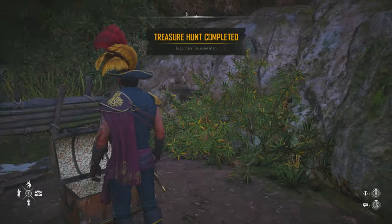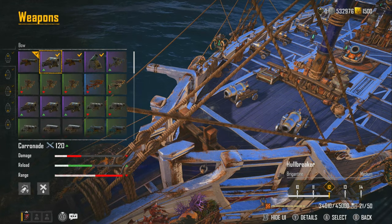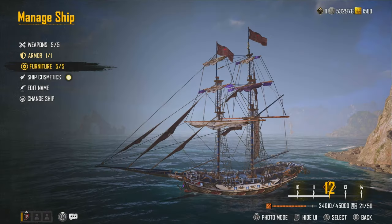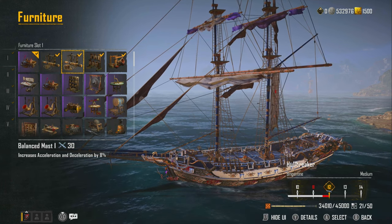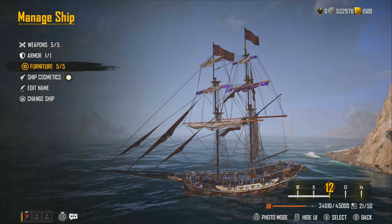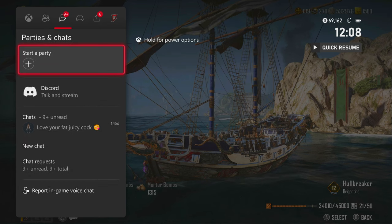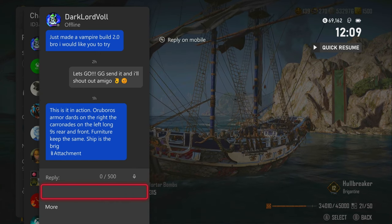We got a Black Prince and a Bombard 5 — that's a W, that's a 10 out of 10! So, the PvP build: Long Nines rear and front, Karens on the right side, Dards on the left, Leopold 3 auxiliary, Ouroboros armor. Furniture: Scrapper Station for 8,000 hull health after crew attack, acceleration +13%, acceleration and deceleration +8%, reduced crew stamina depletion when trimming sails by 15%, and increased charge rate of crew attacks by 10%. Let me know in the comments what you think — would you like me to do more of this? Massive shout out to Dark Lord Vol. GGs in the chat, like and comment, see you in the next one, peace.